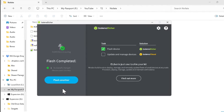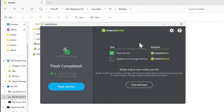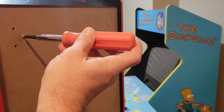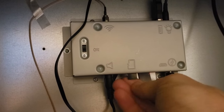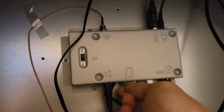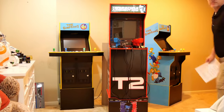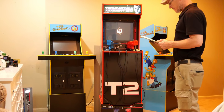Once Etcher is done, exit the program, then safely eject your SD card, and let's move over to our T2 cab. We'll need to get inside our cab, so I'll be pulling mine away from the wall and removing the back panel so I can access the PCB board mounted to the back of the monitor. Once we've gained access to the PCB board, we'll need to insert our SD card with our No Fate image into it, and then we can move to the front of the cab. At the front of the cab, we simply need to power the cab up and let the image on the SD card run.